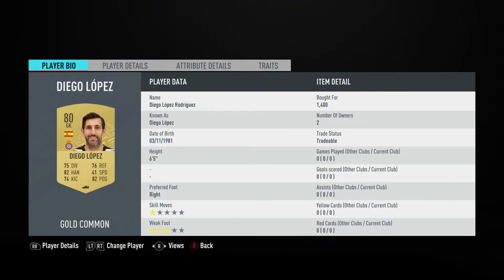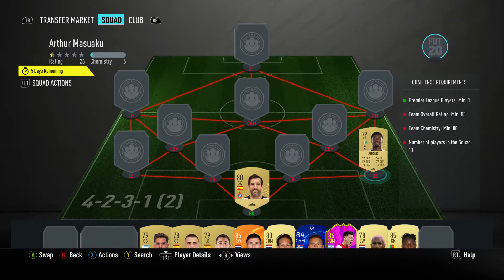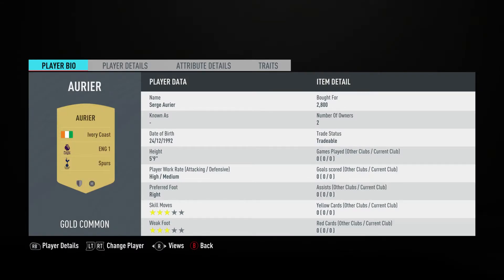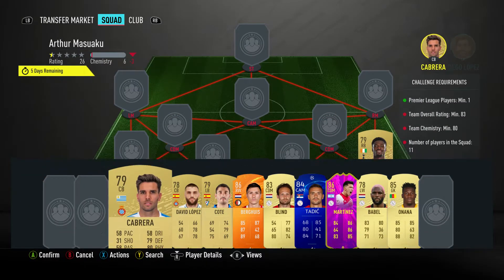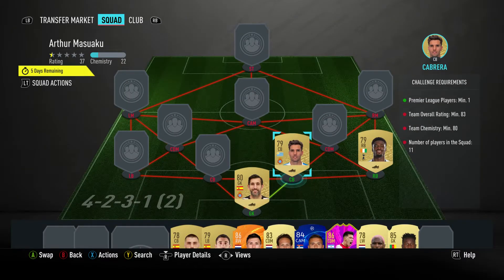In goal we've got Diego Lopez, bought for 1400, plays for RCD Espanol in the Spanish first league and is Spanish. The right back is Serge Aurier, bought for 2800, plays for Spurs in the Prem and is from the Ivory Coast. The center back on the right is Leonardo Cabrera, bought for 2500, plays for RCD Espanol in the Spanish first league and is from Uruguay.